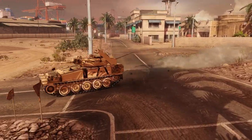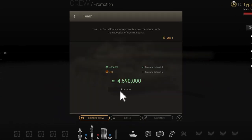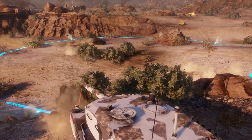Crews are essential to your vehicle's performance. They can also be instantly promoted for credits to Level 3 and for gold to Level 5 without the need to train them. With the crew basics out of the way, let's focus on the commander role.